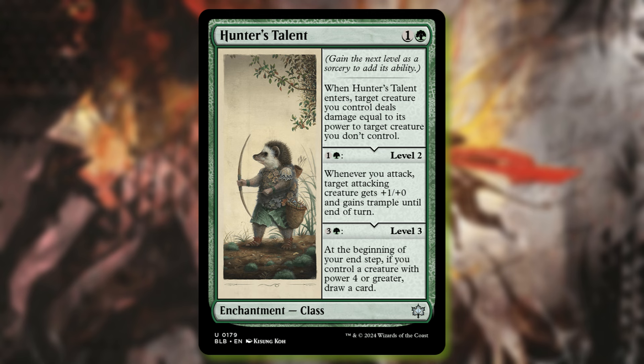Hunter's Talent is the next class — another enchantment at one and a green. When it enters, target creature you control deals damage equal to its power to a creature you don't control. When you level it up, whenever you attack, target attacking creature gets plus one plus zero and trample until end of turn. At level three, at the beginning of your end step, if you control a creature of power four or greater, draw a card. As someone who plays mono green in Commander, this card is really solid. Just that first effect alone — I'll be able to pop something and get additional use in later turns. Not quite as good as Artist's Talent, but still a really solid card for green.